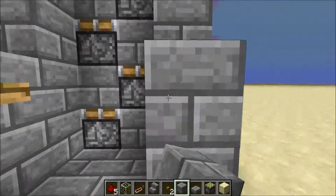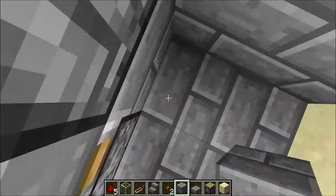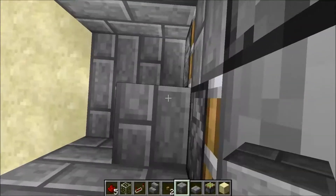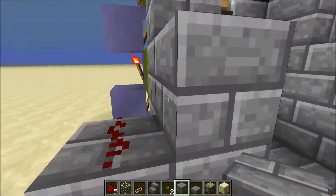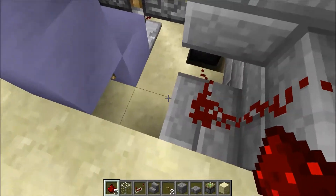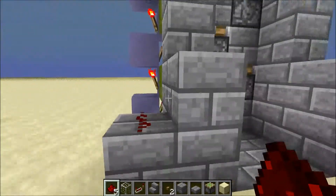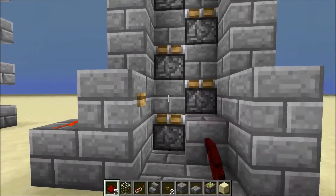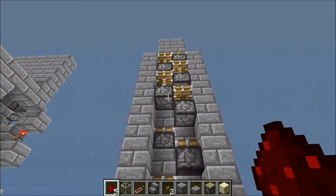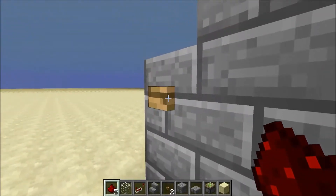You can see that works, so that's good. To wire the elevator to it, you're going to place redstone right there. Now you should see that happened — that's exactly what you wanted.